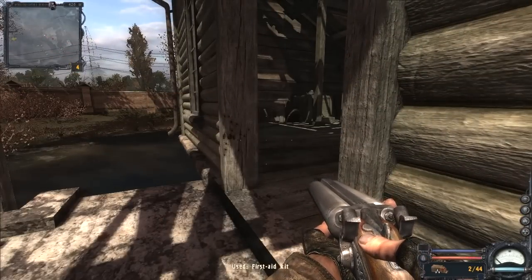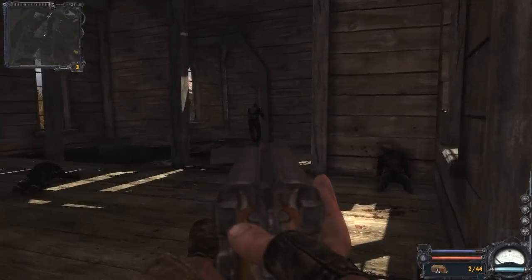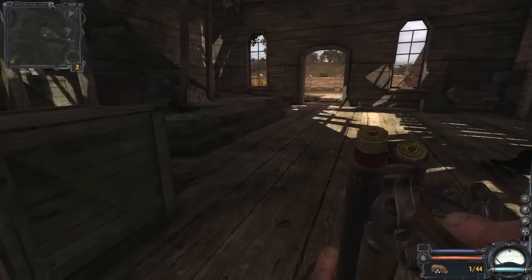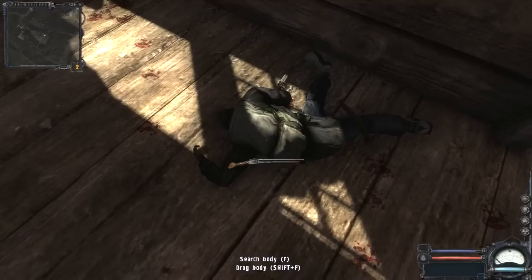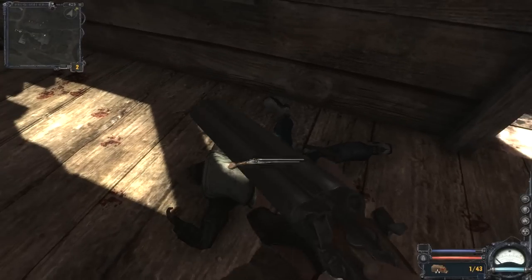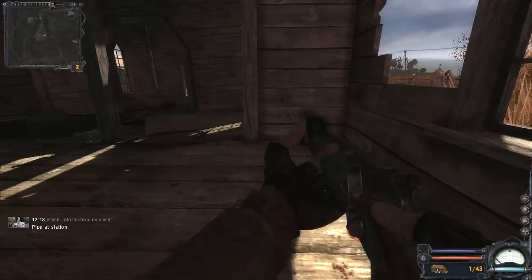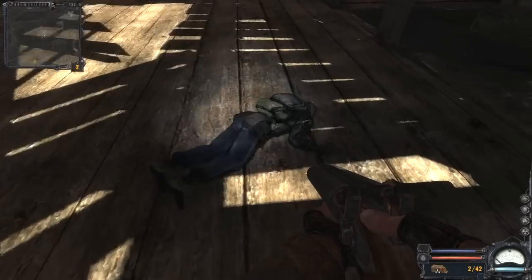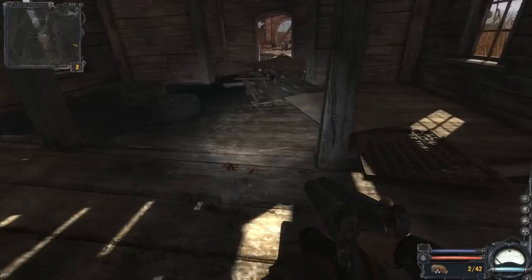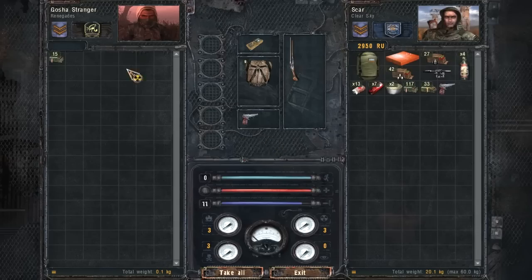Going to need a medkit. I think that's all of them. Let's quickly search these bodies and then finish off the renegades so we can be done with this faction wars nonsense for now.